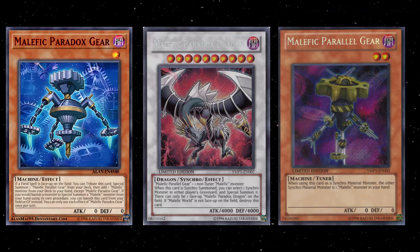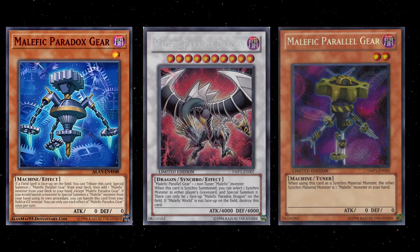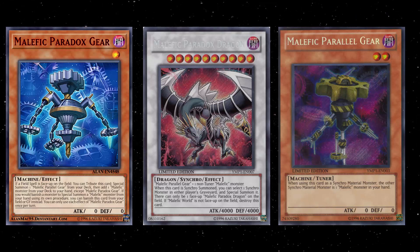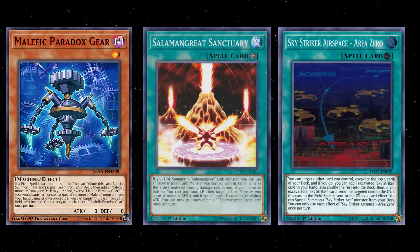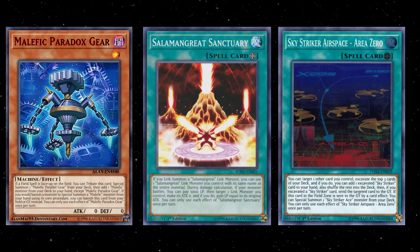That entire play doesn't rely on you having a field spell on your side of the field. Keep in mind, it just says if a face-up field spell is on the field. So if you're playing against something like Trickstar, Salamangrate, or Skystriker, you can actually make your plays based on them having their field spell out.